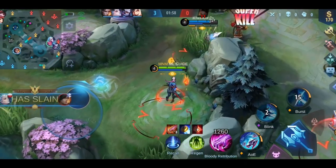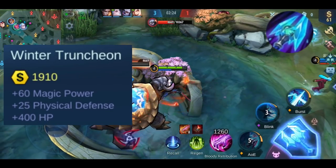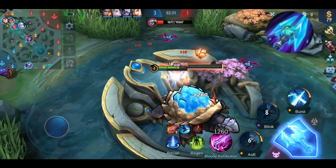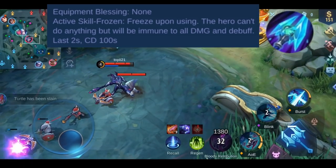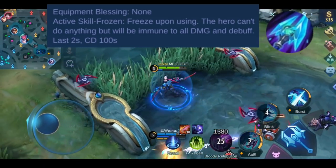Now let's get into the main part. First we will go through Winter Junction. It gives you +400 HP, +25 physical defense, and +60 magic power. This item has one active skill called Frozen. When you activate the skill, you will freeze for 2 seconds. While in this state you can't do anything, but you are immune to all damage and debuffs. This skill has a 100 second cooldown.